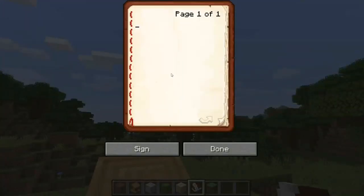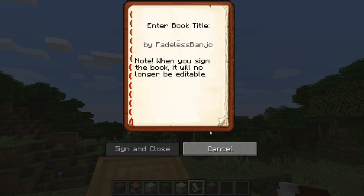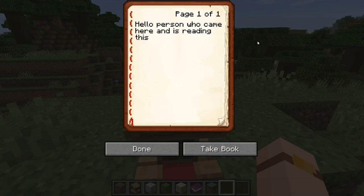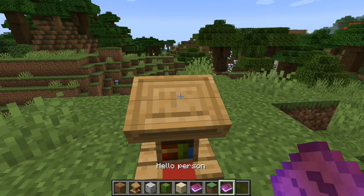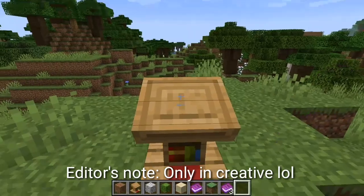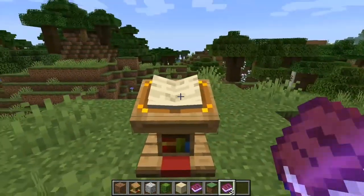As an example, I could say 'hello, person who came here and is reading this.' I could sign it - sign and book title. 'Hello person.' Put it in and then they can come up and look at it - that'd be really cool. You can take the book, you can duplicate it if you want. It looks really cool - that's a pretty cool feature.